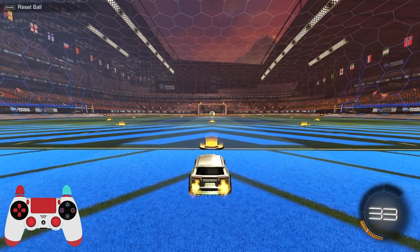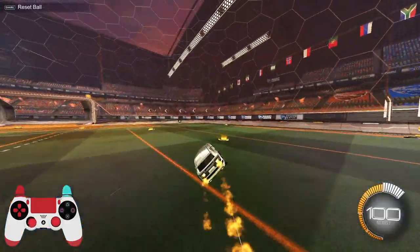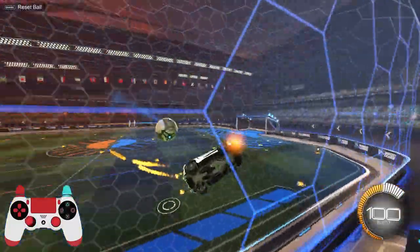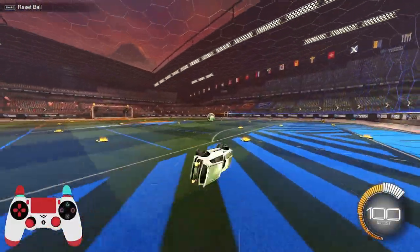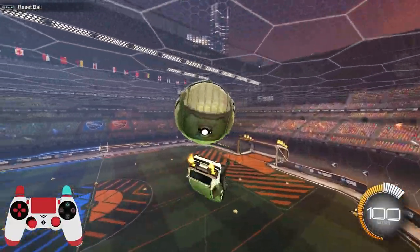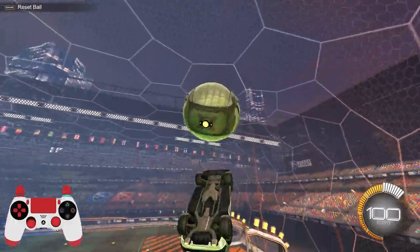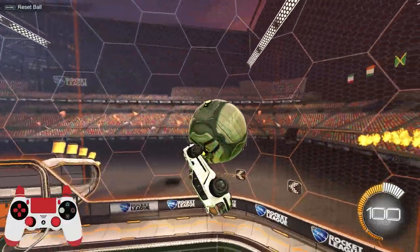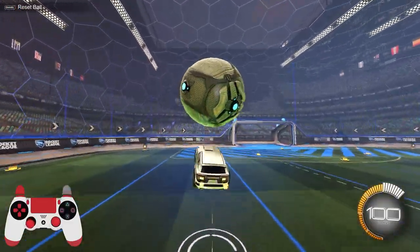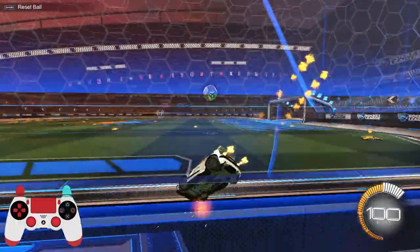Now we're back in free play for the fourth and final part. The last bit of information I want to give you is pretty vital: when to go for an air dribble and when not to. The main time not to go for it is when you're low on boost — it doesn't really make sense to try and aim and score, especially with low boost, unless you're pretty close to the goal. That's really the only time I'd suggest going for it.